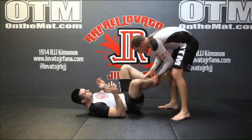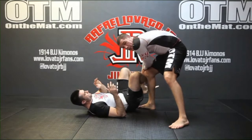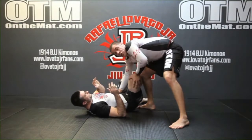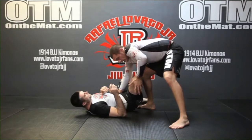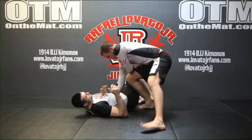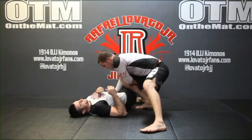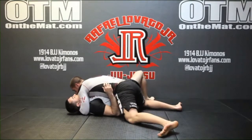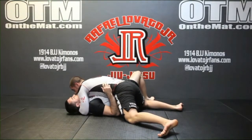As soon as I pass his legs to the outside, I'm going to transition my hands with one hand on the hip and the other hand on the knee. I'm going to use this hand on his knee just to help me clear his leg all the way. Now from here, I can start to look at my time to drop in for the pass, looking for that head control.